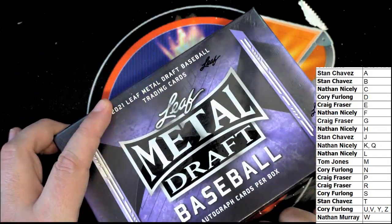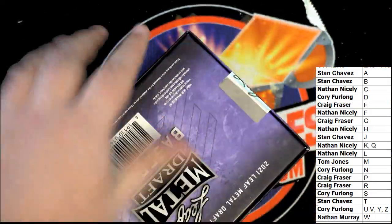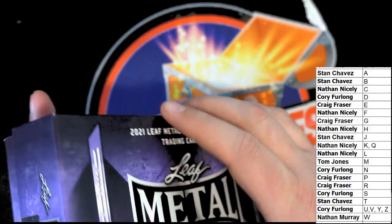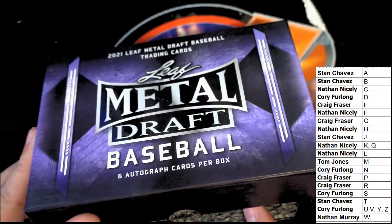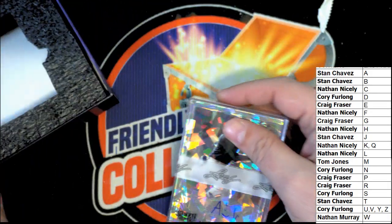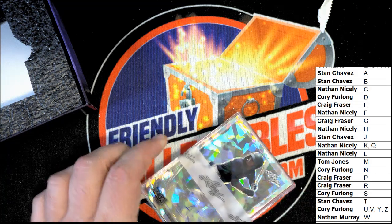Here we go with our six autographs coming out in Metal Draft Baseball. Let's see if we can find it here. Metal Draft — the very first hit. It's a V for Vargas. It's a Corey F hit. Congratulations with your hit, Corey — V for Vargas.